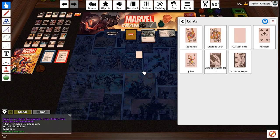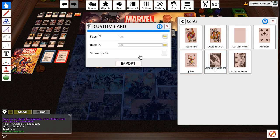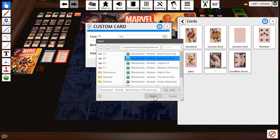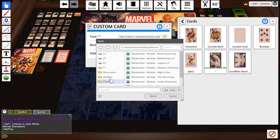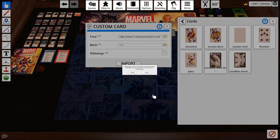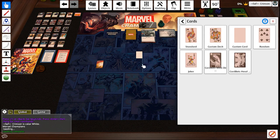Cloud — boom. Cards loaded in. Grab another one, load in another card, side deck, random, cloud, upload. We're just going to grab three cards just so I can show you. Cloud upload, import.